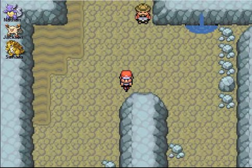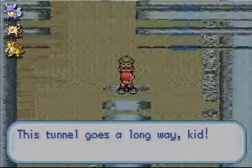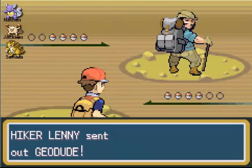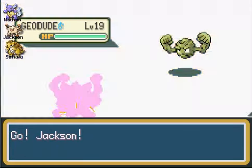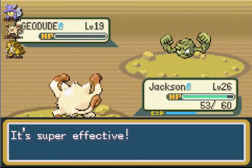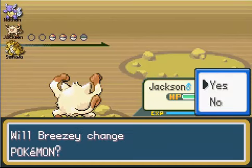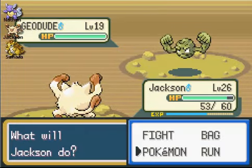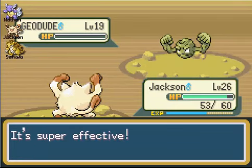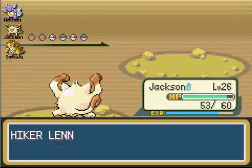We're required to fight — I guess we'll just fight this guy. Oh what? I hate when they pan up — they just insulted us thinking you could pass but you can't, cause they pan up. This guy is a standard hiker. You're gonna find a lot of hikers in this place — they always have Geodudes, Machops, Onix, and the occasional Graveler, which can bring a nice chunk of experience. This guy's gonna come at us with his Geodudes.